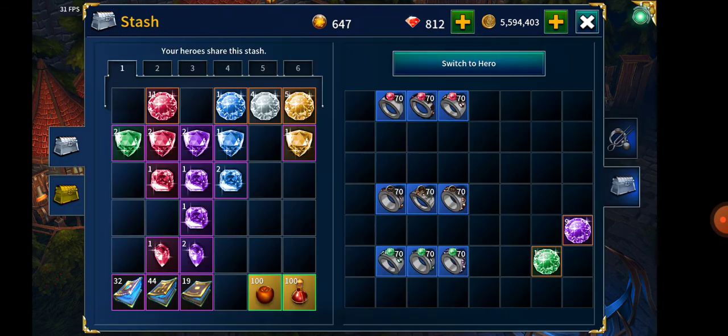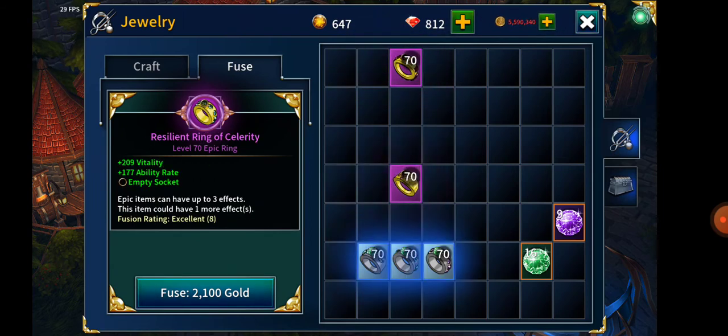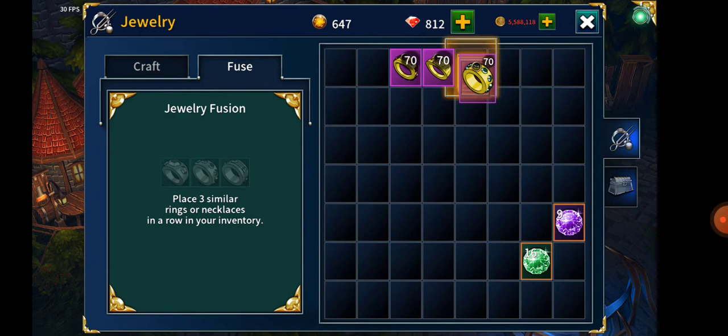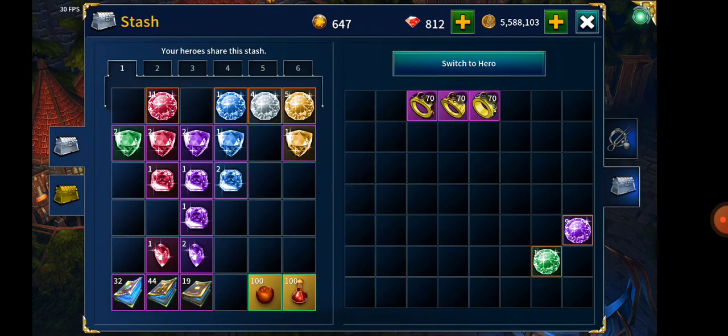So now we can fuse those three rings - two epic ones. And now as you can see the final result of all this: it will be 270 power, 223 vitality, 188 ability rate, and 120.6% critical damage. Critical damage could be better, but unfortunately I don't have all perfect rings. From here, because I want to pump the power to 270 to 300, I'm going to use another three of those rings.